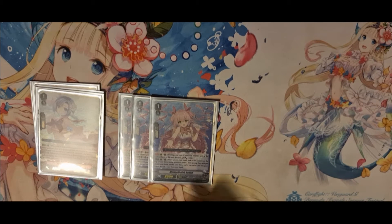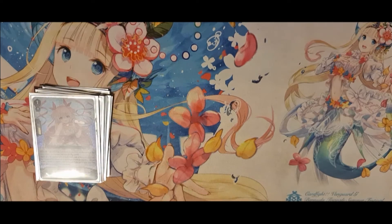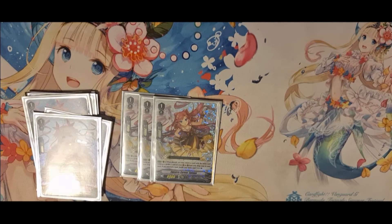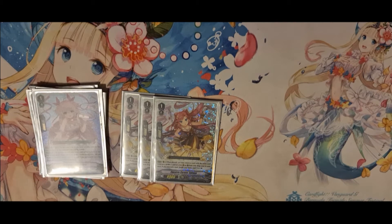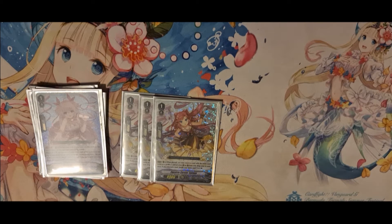Then next we have Free Sedna — just a really free 13k beater as well as a grade 3 searcher, to ensure you get Fur if you somehow miss her off Clear and your Rosas. And then we have Free Spiana. The reason I run Free Spiana is because it's just a countercharger, and it got reprinted in Clan Selection. There's no reason not to run this over the other countercharger, which at the end of battle if you boosted the Vanguard and have no face-up CB, you retire it to countercharge 1. While Spiana, on-place, you put a Furt, Lupina, or Ange back to the bottom of your deck and countercharge 1. Very nice.